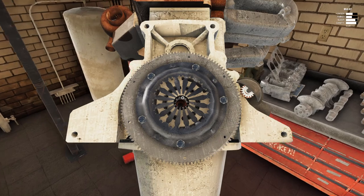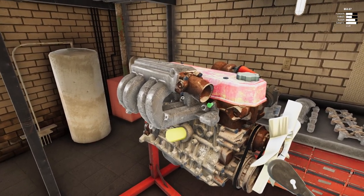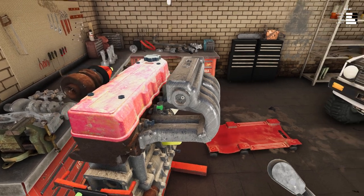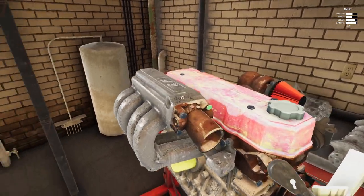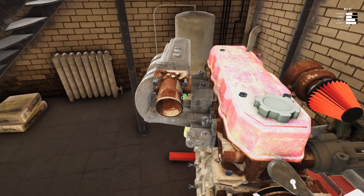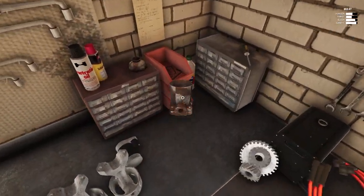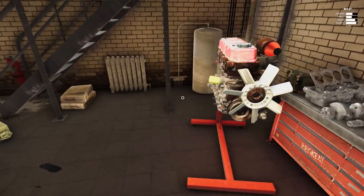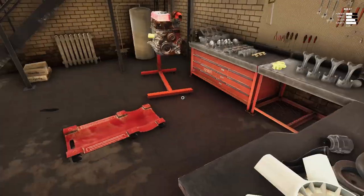There we go — throw it on the engine stand, just like that. I'd like to be able to replace the EFI intake manifold but it's actually new. I wish I could replace that throttle body right now but I don't have the cash. So step number one will be completely tearing down the motor. Parts we're going to reuse are going to stay on the table; junk parts go straight into the bed of the truck.